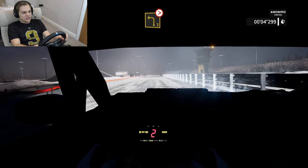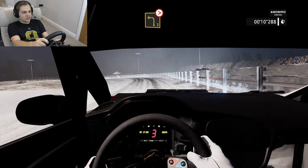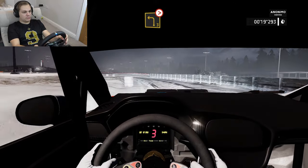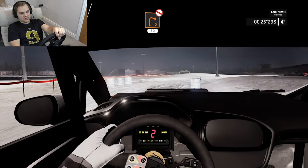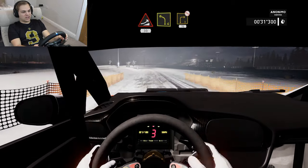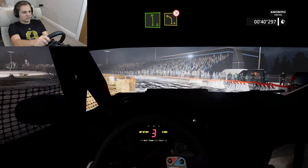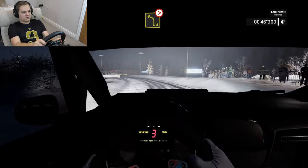Oh my god, this thing is slow. Jesus Christ. Now in WRC 7 this thing handled like an absolute pig, so right — just handbrake central. It's a front-wheel drive car. Junction into under bridge into jump — oh my days, so slow. It's gonna take me a while to get used to this one. Well, could have been better, but it's been an okay first lap.